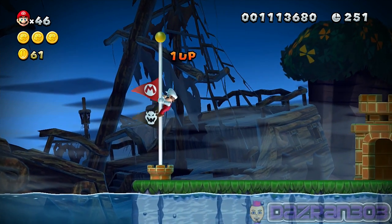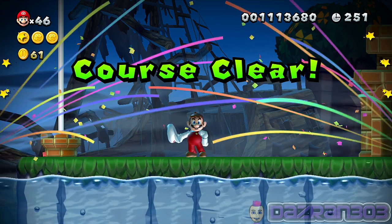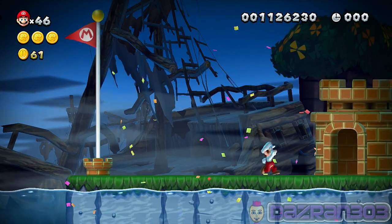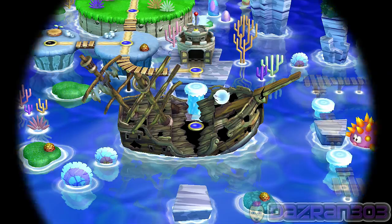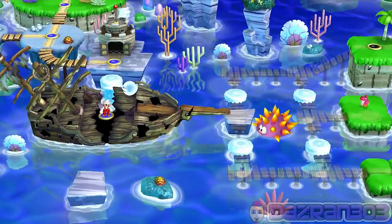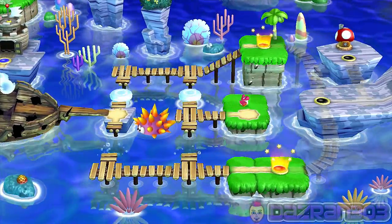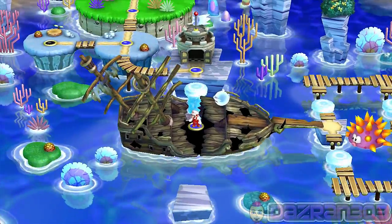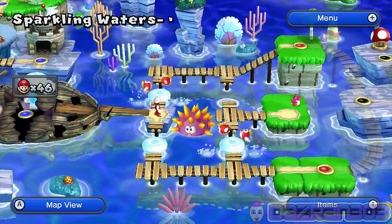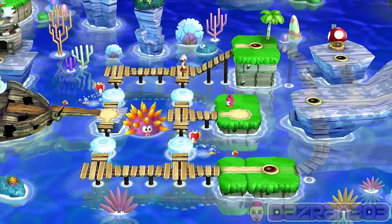Woohoo, one-up - not doing too bad! I'm going to get all the way to the fortress, come back to that ghost house, get the secret exit, and then holy crap - I'm not going to bother with that baby Yoshi, I don't think I need him.